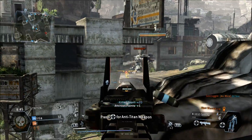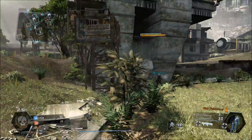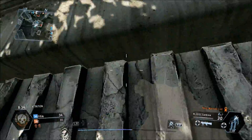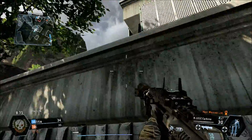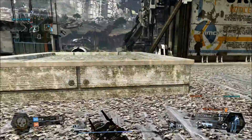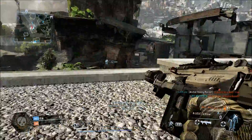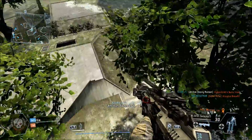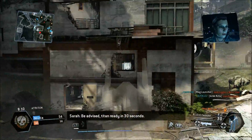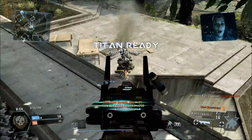You want to avoid titans unless you have backup. Even if you jump on their back, they might have somebody next to them, so it's better just not to go there in the first place. There's a person right underneath me somewhere. Always pay attention to your mini-map because then you can see people trying to flank you.